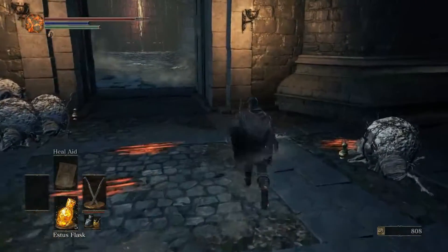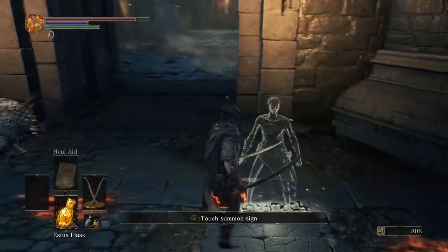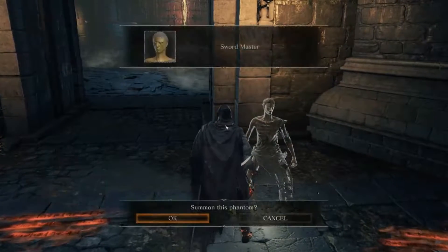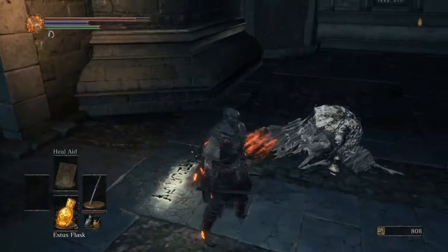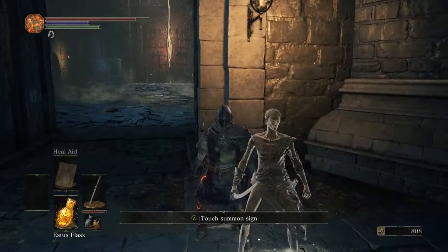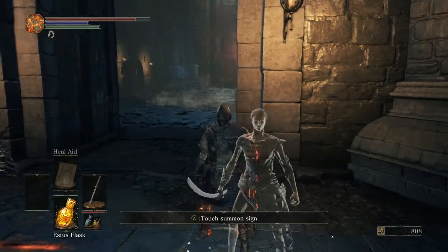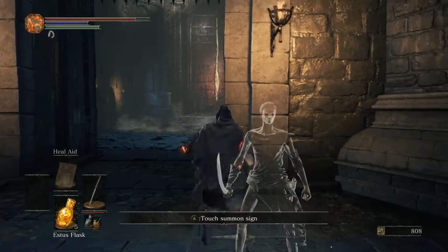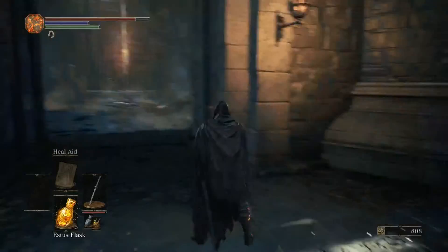So most people would tell you to not do this. The Swordmaster — the guy who we got the Uchi Katana from — he is able to help you in the boss fight. It's gonna happen right here. He can actually help you in this boss fight.